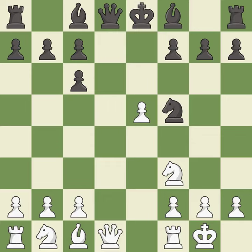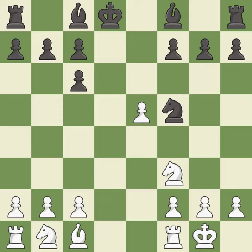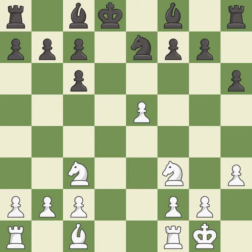Nf5 moves the knight to an active square where it controls d4. Qxd8+ trades queens and stops black from castling. Kxd8 recaptures the queen. Nc3 develops the knight toward the center and controls the d5 and e4 squares. It is the last book move.